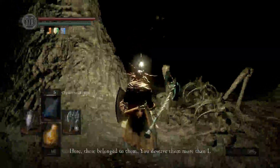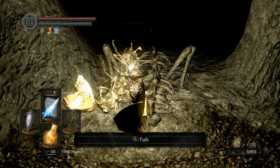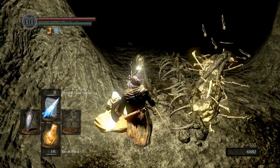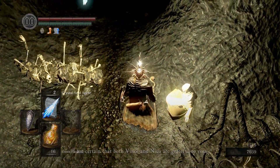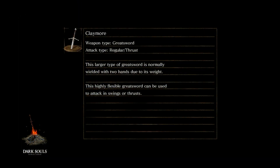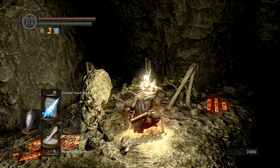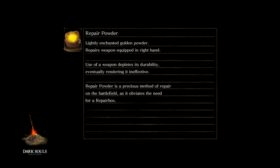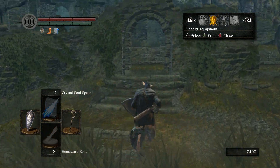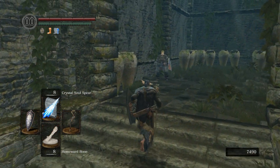Rhea says: 'You banished those two hollows, did you? It pains me to think of the trouble my failings have caused. I am certain that both Vince and Nico are grateful to you. Thank you so very much. These belonged to them - you deserve them more than us.' She's not going to say anything else. Let's go ahead and talk to her back at Firelink. She might mention Petrus abandoning them. I think she would have mentioned Patches if I'd gone down the regular way, but I wasn't thinking about that.